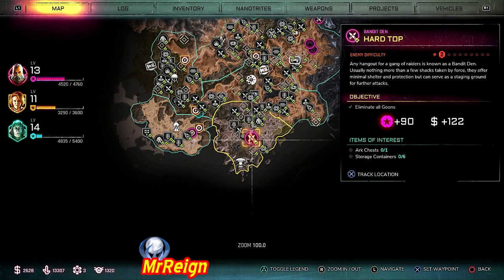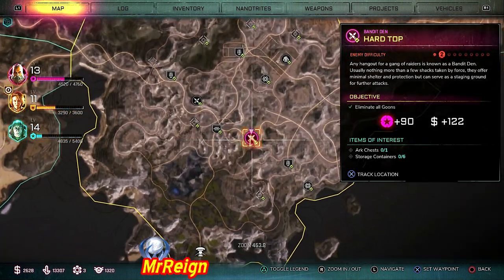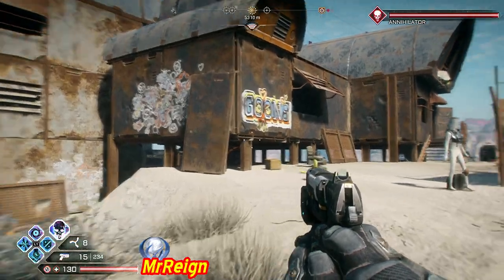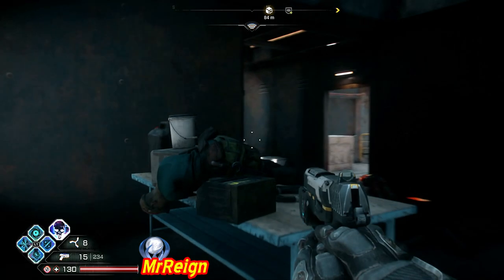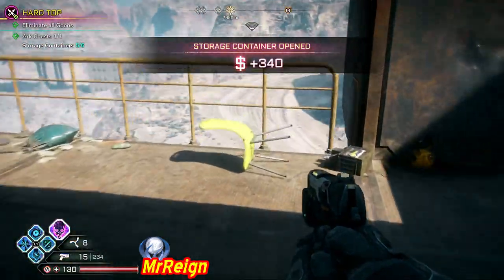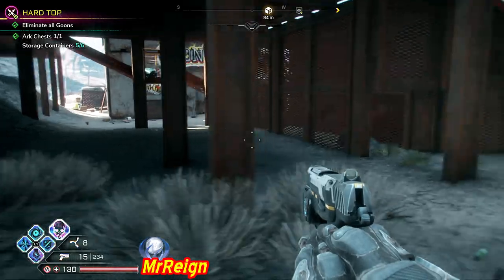What is up guys and welcome back. Right now we're at Hardtop — as you can see I'm moving more south with my videos, doing some more exploring down here. Probably should have done it at the start but better late than never. This one's gonna have six containers and one arch chest. Now one of them is hidden pretty damn well, the others are fairly straightforward. One right there, then we're just going to jump the railing here.